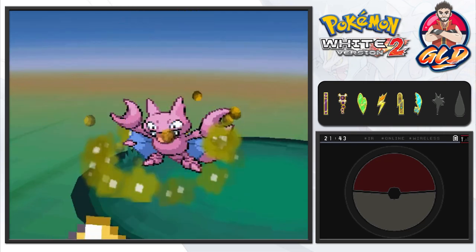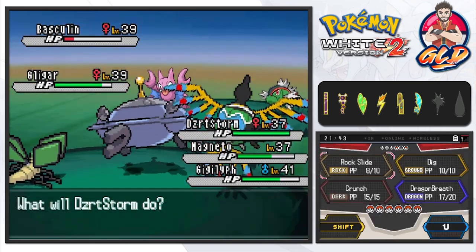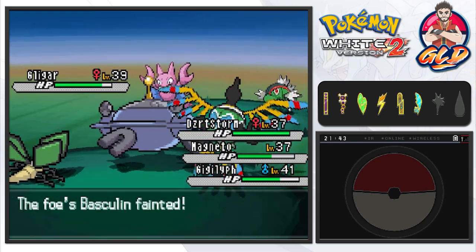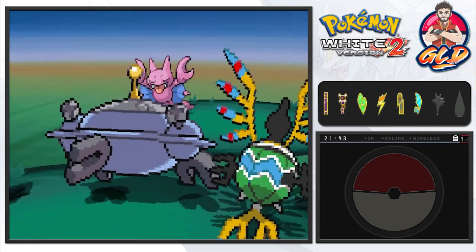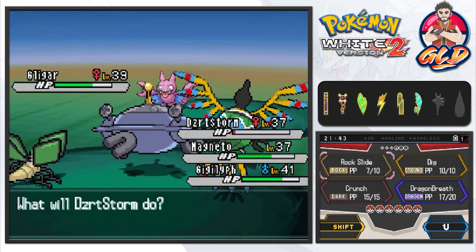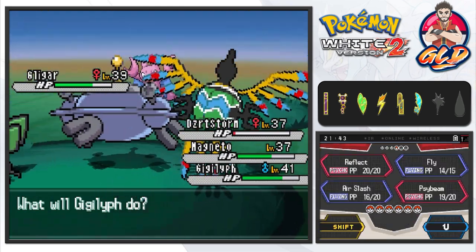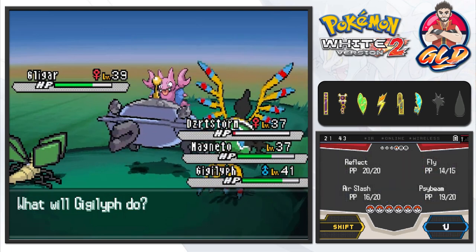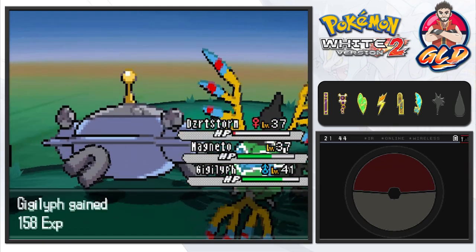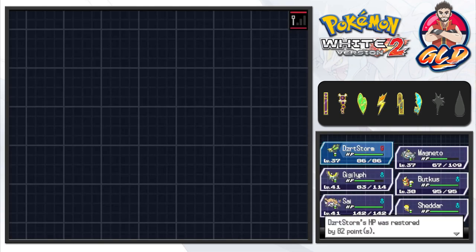Here comes Aqua Tail — not very effective — and Rock Slide and Charge Beam, but nobody gains a boost. Air Slash on Basculin for the win, and Rock Slide — not quite. These Pokémon's defensive stats have gotten a lot better. Desert Storm is about to faint again. Let's use Magnet Bomb — there's one, there's two — and that's how you do it. Desert Storm, you really are weak on the defensive side.